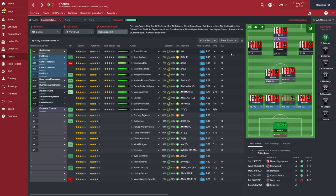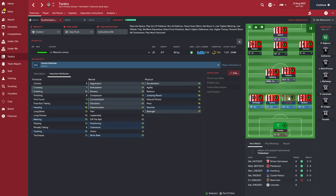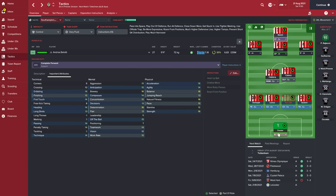Going through positions in terms of individual instructions, there's actually really no need to because there is only one position with added individual instructions, and that is Fraser Foster or the goalkeeper. You want fewer riskier passes - don't punt it up long - distribute to fullbacks and just roll it out. No kicking it long, just roll it. That gets pass completion all the way up and keeps possession really well. No other player has additional instructions. The centre-backs have their default instructions but nobody has any more added instructions. The reason I'm not playing ball-playing defenders is because we want no fancy stuff - just short passing and get it up the pitch.